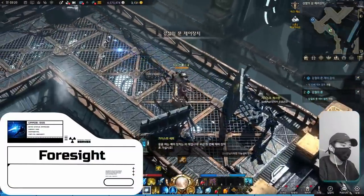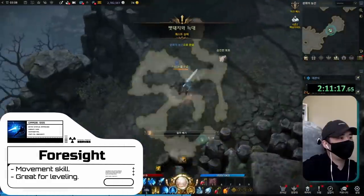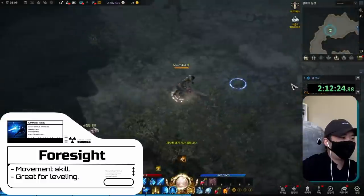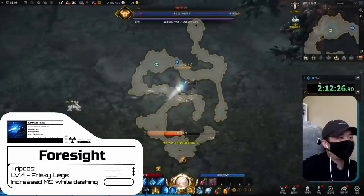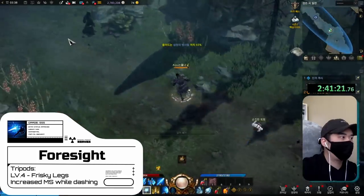At level 20 we get Foresight, which is another great leveling skill. When you hold the skill down, your character dashes in the direction of your mouse then does a slash at the end. We pick up Frisky Legs which boosts our movement speed while dashing. Combined with Dagger Lunge and our spacebar dodge, we have three movement skills that help us zoom through the story.